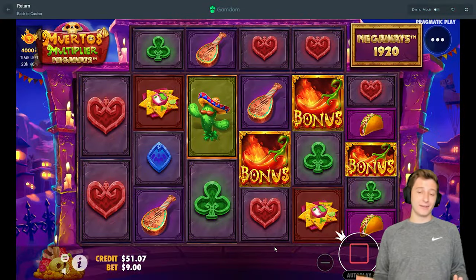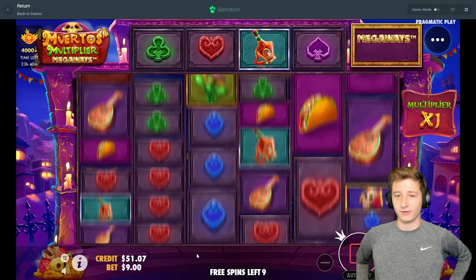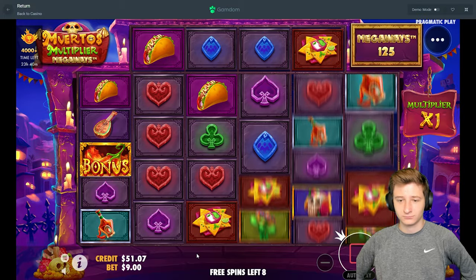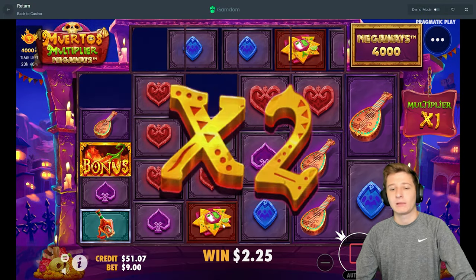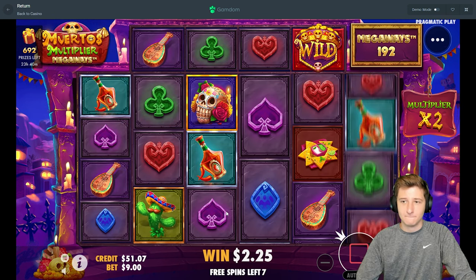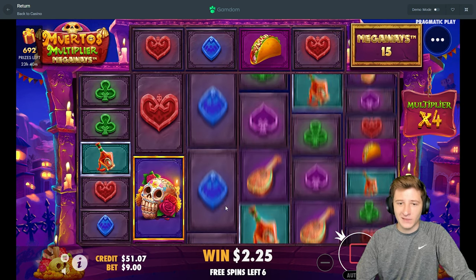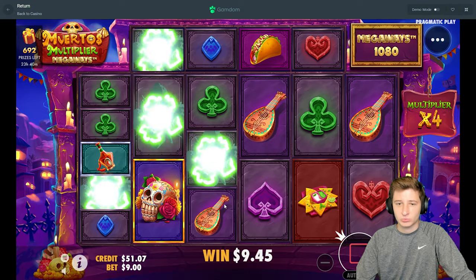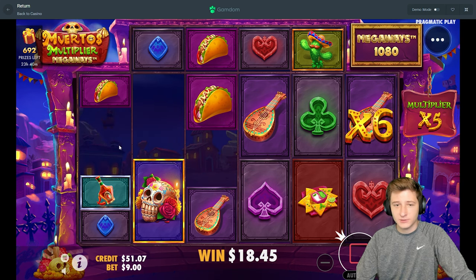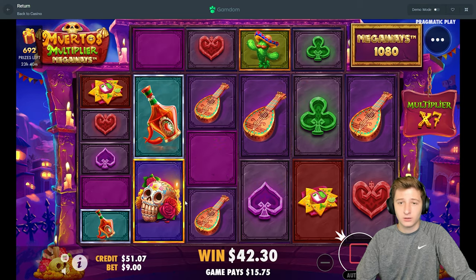We're gonna take 10. That's literally all we got left, so if this is bad, it's over. Blue, red, purple's got a few out. Green, blue, taco — top symbol on the front. Tacos hit — now if we get a wild that'd be good.